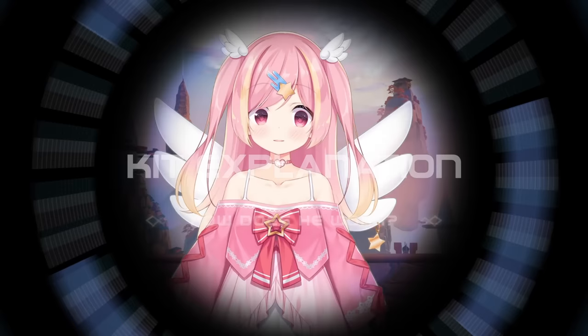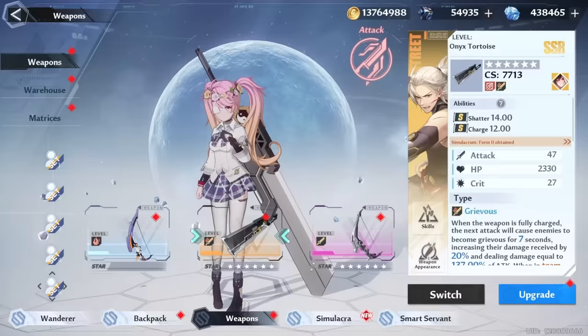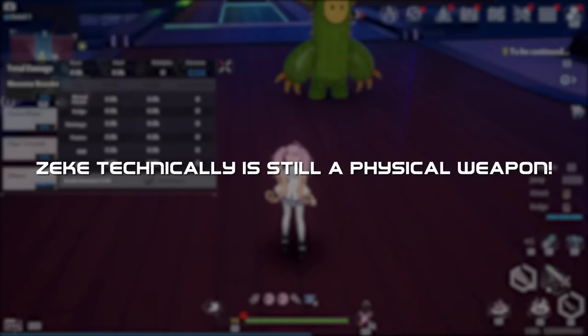Zeke's weapon is a hybrid of physical and flame, granting the resonances of each. You can activate both at the same time by equipping one physical and one flame weapon alongside it. However, for the purposes of matrices or other effects, Zeke counts as a physical weapon.